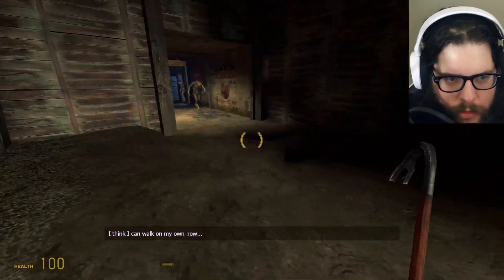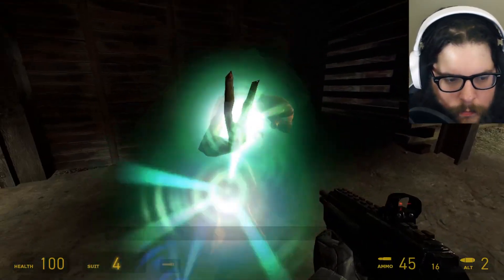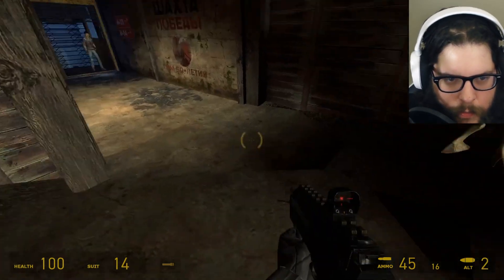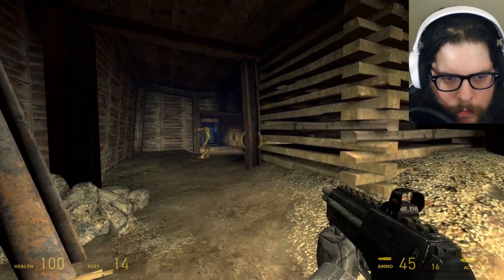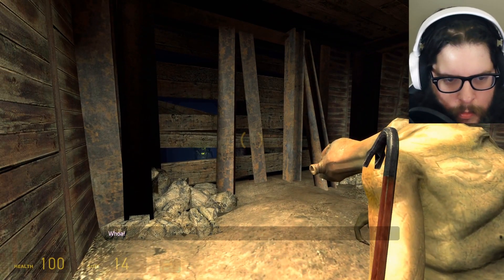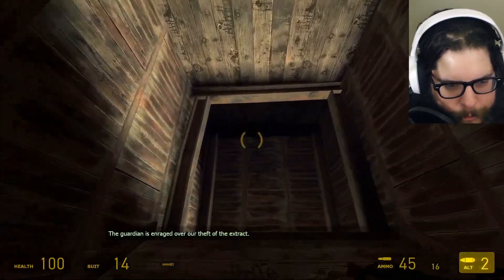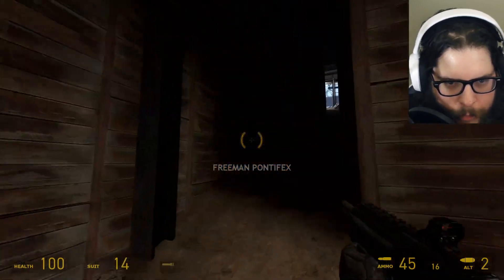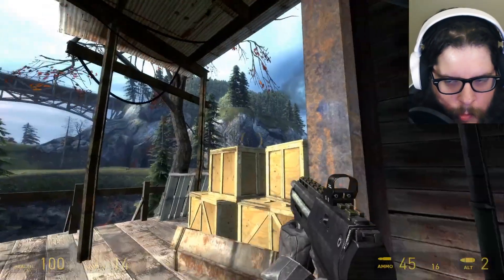Alex: 'I think I can walk on my own now, let me give it a shot.' 'All right, don't hurt yourself now.' Oh nice, thank you. All right, get your ass over here. That texture looks weird. Hello! That was a Guardian. I wouldn't know anything about that. Oops. Oh crap — I think I cut their dialogue.